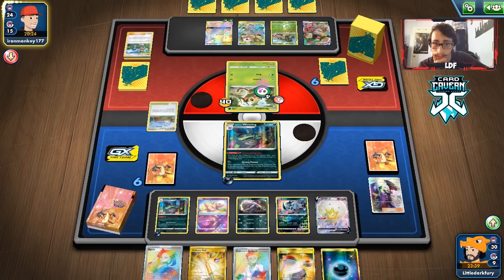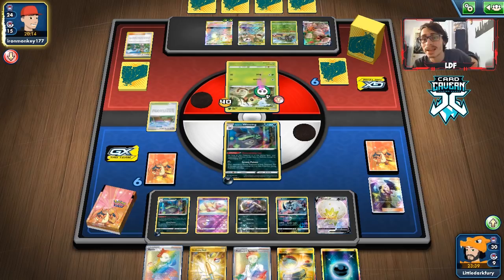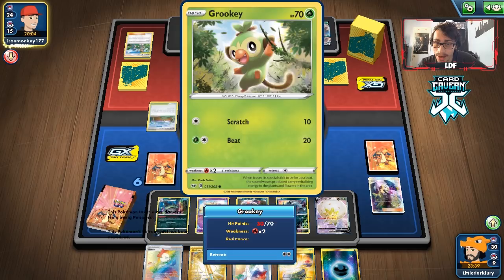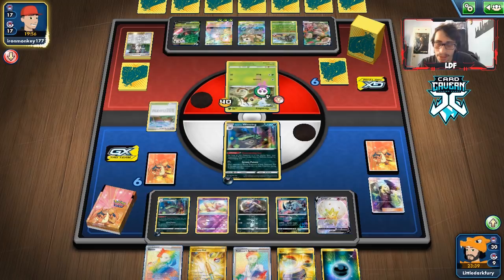They're building this Eggrow up which is scary, especially without Koga's Trap — that makes things more complicated. I might even attach an energy to Eldegoss just to get it back in the deck and regain access to Koga's Trap later. Are they going to pass? They get knocked out — good! Some poison damage applied. They might have another Switch — if they play four, they almost certainly do.